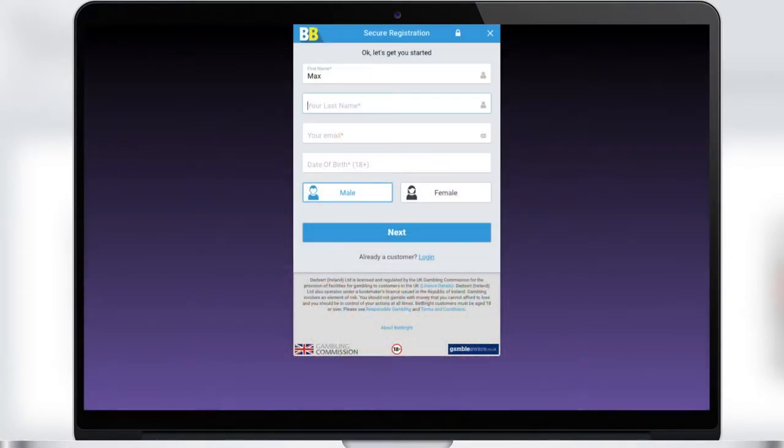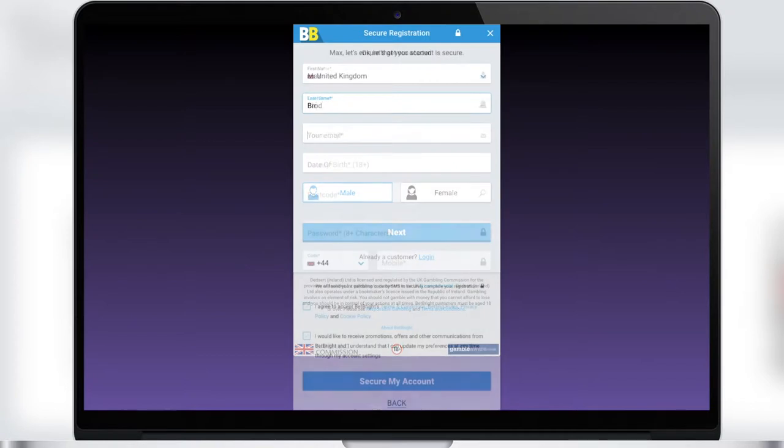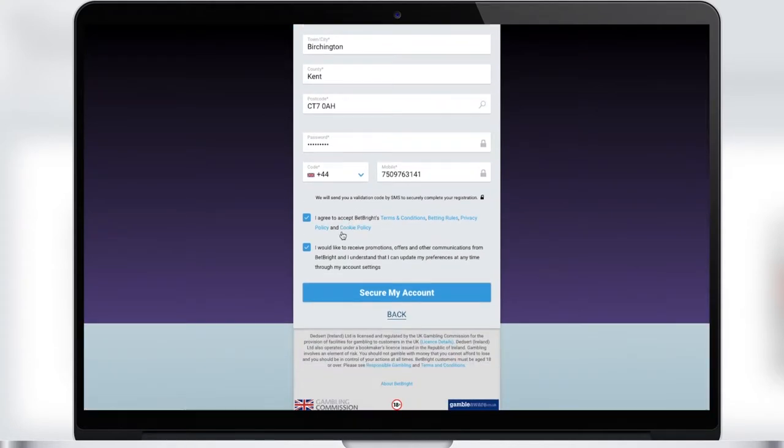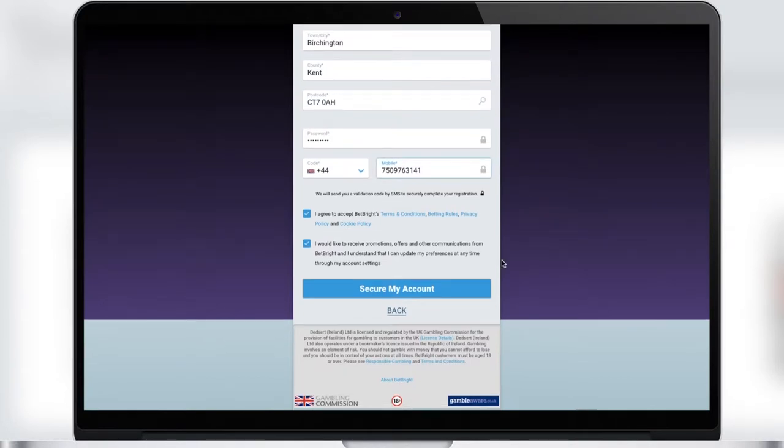You must register in order to start playing and winning. To do this, enter your email, a password, and other information about yourself. In your account you can view your balance as well as make a deposit or withdraw cash you win. Here you can also change information about yourself.